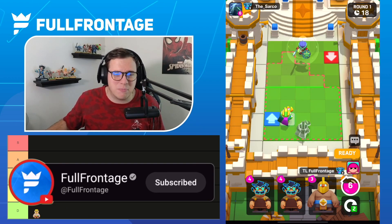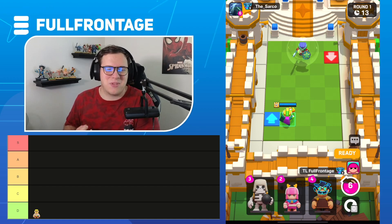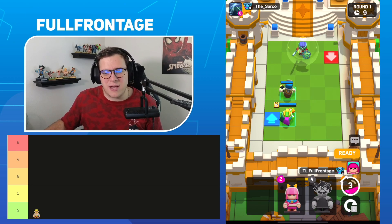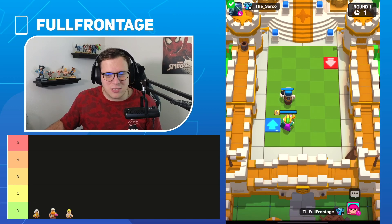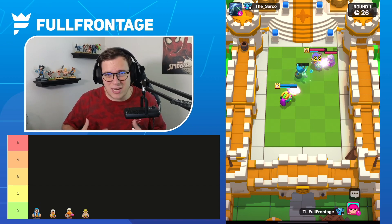Kicking things off, we have the Barbarian. He didn't get a great remodel and didn't get great changes with the update, so Barbarian is probably the worst mini within Clash Mini right now. Then I'm going to throw the Lumberjack in the D tier, and also the Battle Healer and the Wizard. These four units just are not that viable right now.